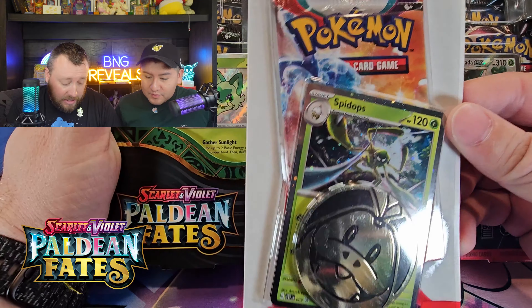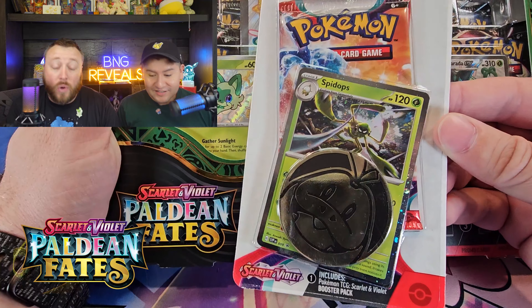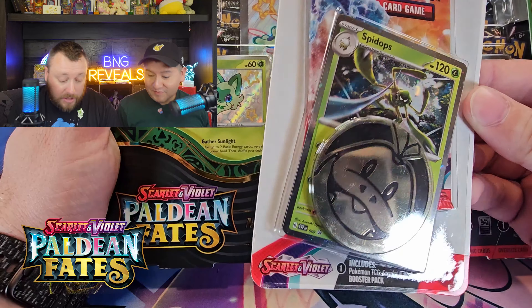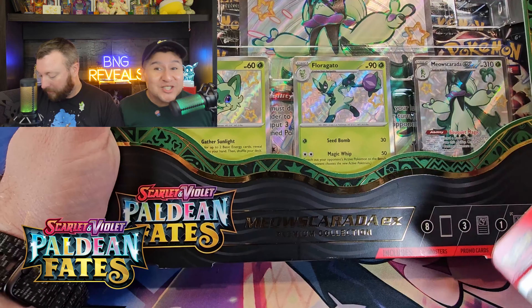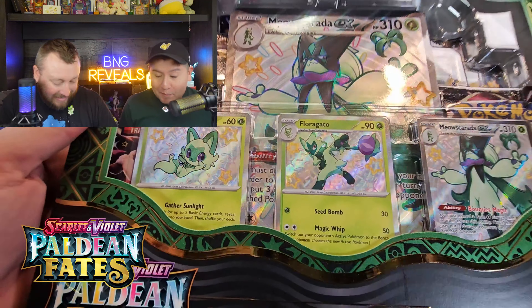We're going to jump into the Paldean Fates Masquerada box, but first, to announce today's giveaway. It is going to be a Spide Ops Checkline Blister from Scarlet and Violet. I always love when we do giveaways, and I know you guys do too, so make sure you comment, subscribe, and share the video!